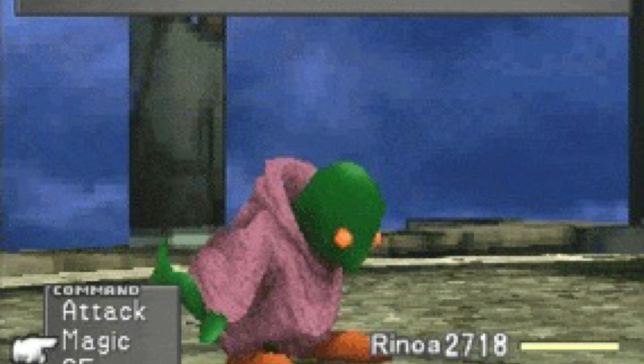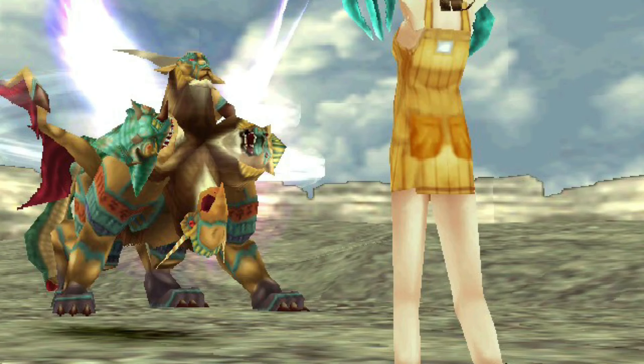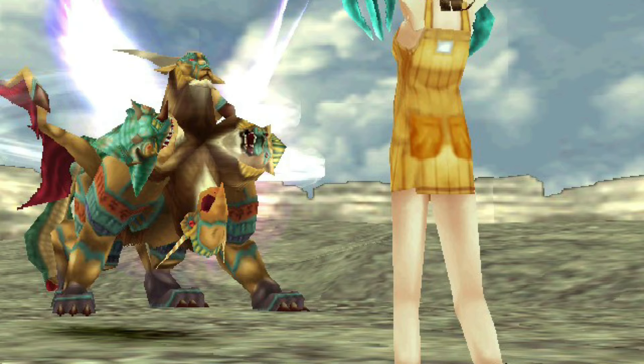At number 7 we have the Chimera. This deadly enemy has four heads and each head has a separate attack. It's in most of the Final Fantasy games, however in Final Fantasy VIII it can be particularly dangerous. The lion head causes physical attacks, the lizard casts Aqua Breath, the hawk casts magic, and the snake tower inflicts status effects. The best option I would say for this enemy is to use the Alexander Guardian Force, as it's weak to holy, which should give you the upper hand.